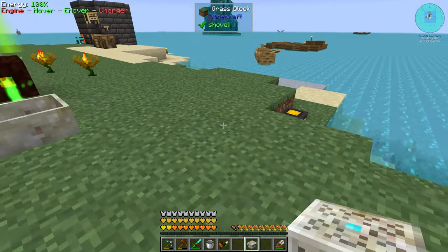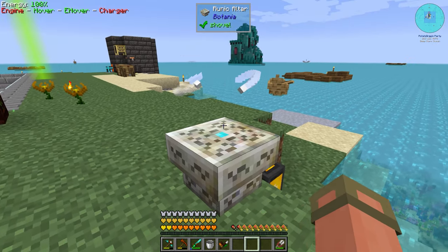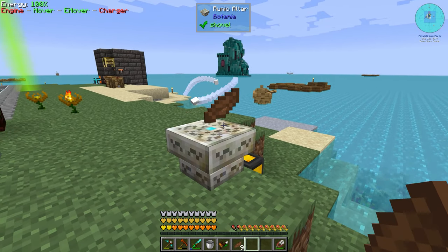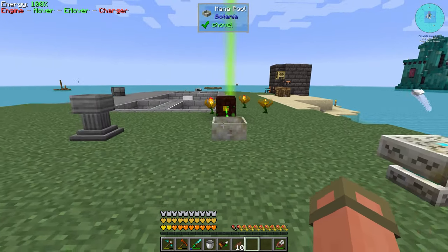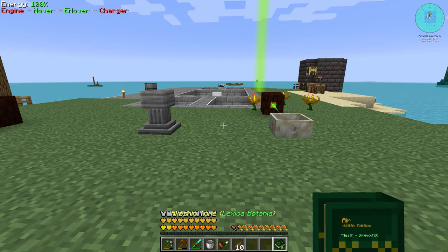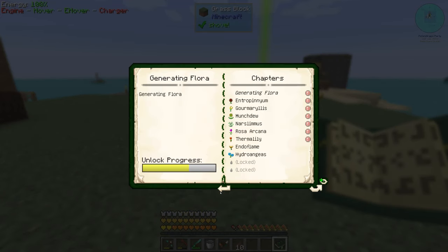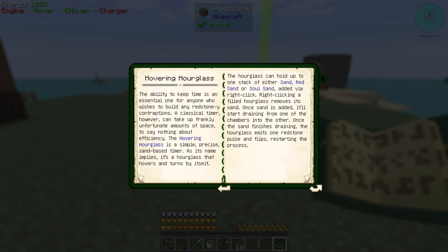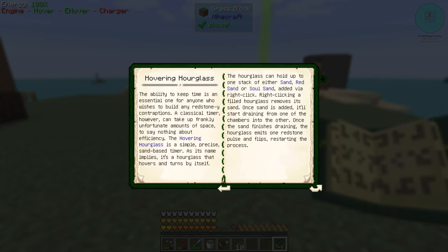We're going to put this guy somewhat close to our mana thing here because we're going to need to send mana to it. And see it's all swirly. It works the same way where you put something in there and it will spin around. Let's take that back out and look at our trusty book here. We have unlocked a lot more stuff here, because now that we have the altar - that's kind of like the meat and bones of crafting.